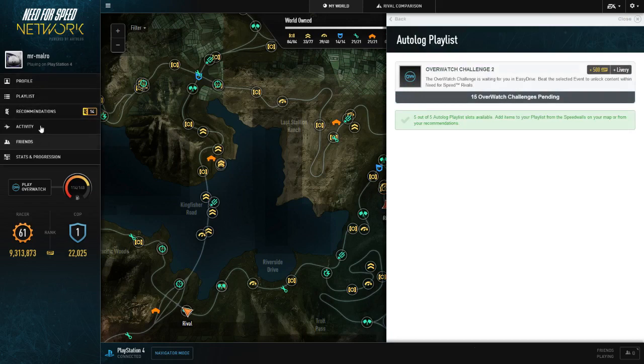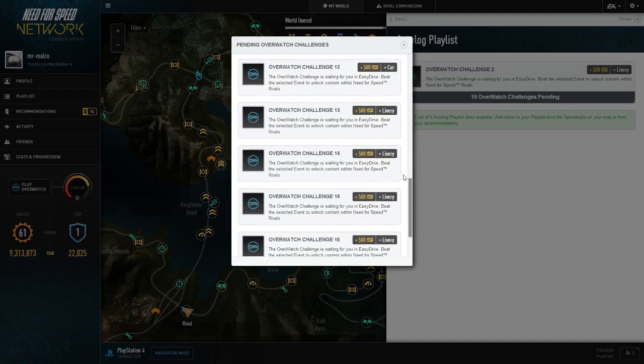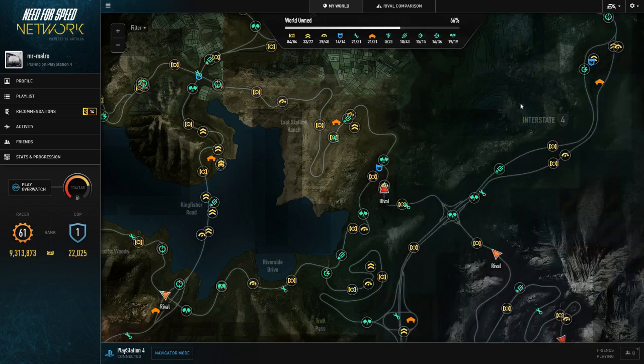This tab has a few more options as well, so that's why I'm choosing this one. The playlist option pretty much shows you all the overwatch playlists you can get later in the game. This is how you unlock cars in overwatch, which I will be doing more of — I just haven't done them yet, mainly because I need to start the cop career to do one of the speed lists available.